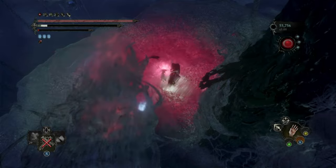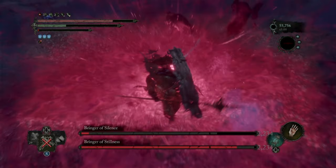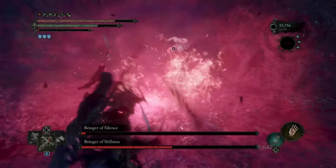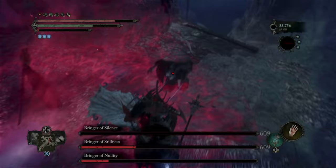when we drop down, two of them are basically going to get instant killed. As we can see, one is already dead. And now when the other ones come in here, they still are taking massive damage.